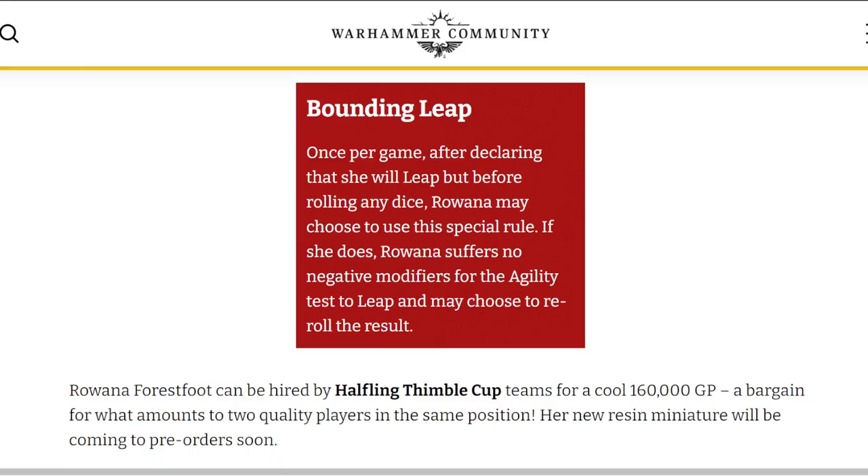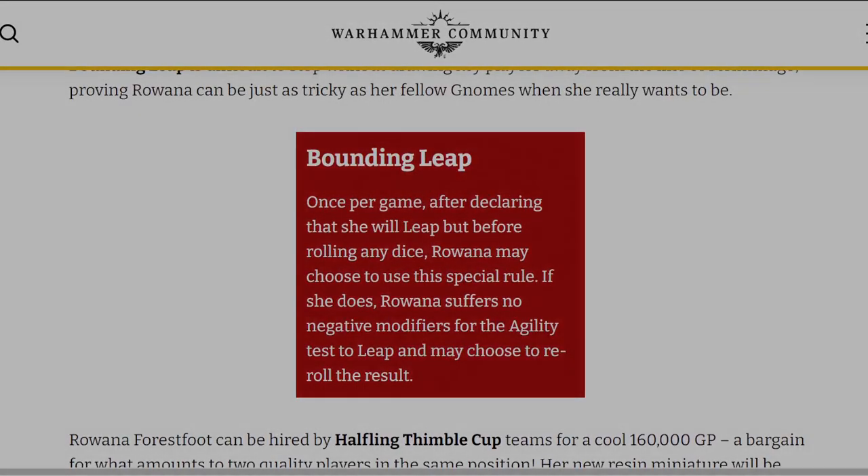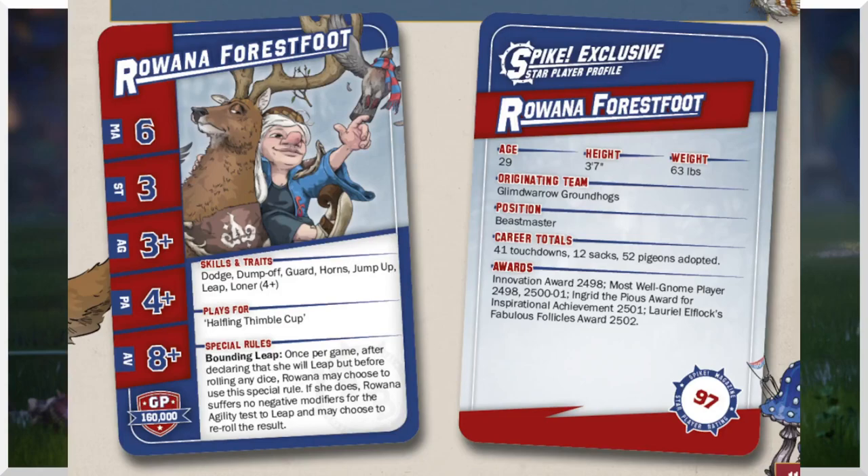She's 160k and pre-orders are coming soon. Here's the star player card of Rowana Forestfoot from Spike Issue 17. She plays for Halfling Thimble Cup — that's Halflings and Gnomes. The stat line is 6-3-3-4+, Agility plus. She's got dump-off, jump-up, guard, horns, and leap.